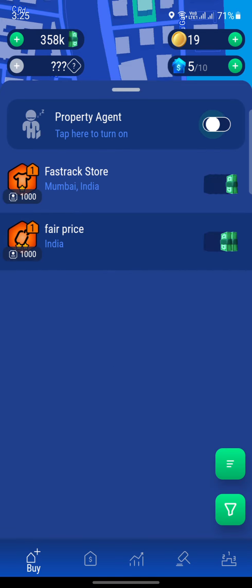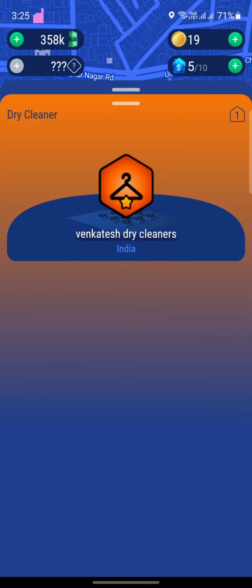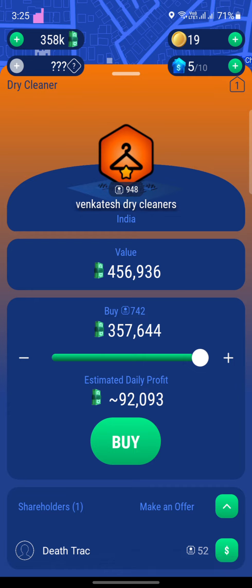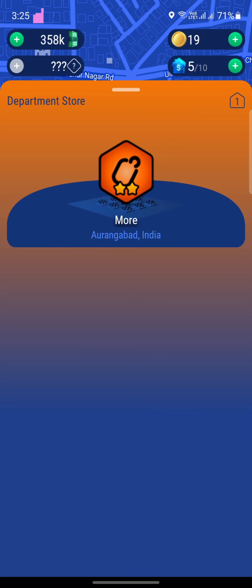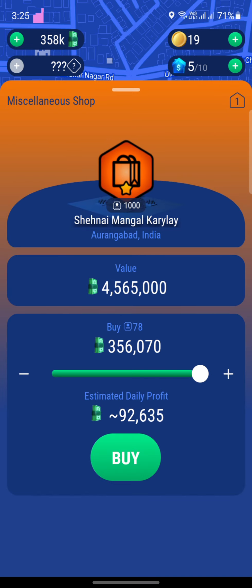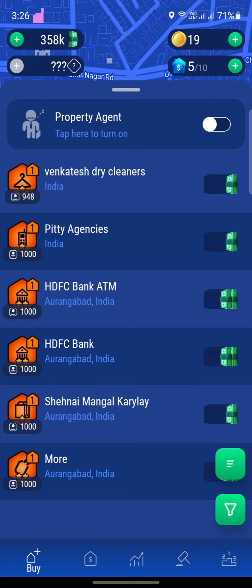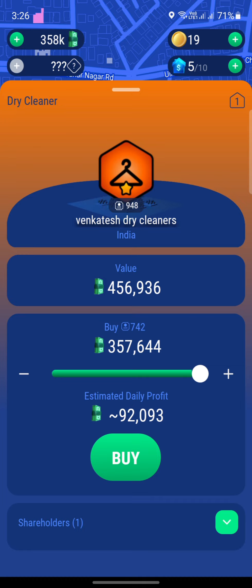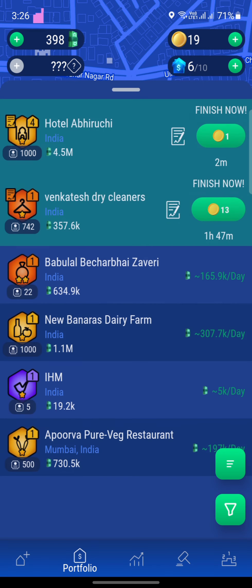So let's buy this — I'm going to take a dry cleaner. Somebody's holding 52 shares of this property, and we can buy 742 shares for the money that we have right now. I think that's a good deal. With others we'd only be getting 14 shares, or 78, and with SJFC Bank it's a 122 million property so we'd only get 2 shares. So let's just get Venkatesh Dry Cleaners — we'll bargain with that other shareholder later. We're going to get 742 shares; I'm just going to hit buy. That's going to take 1 hour and 47 minutes for that property to be claimed.